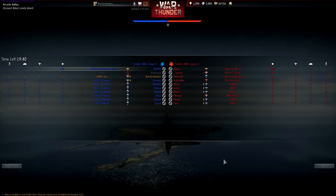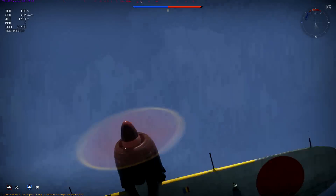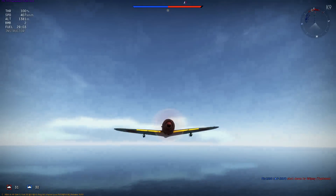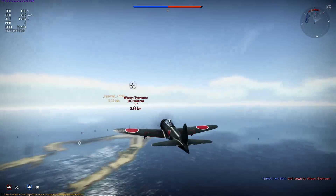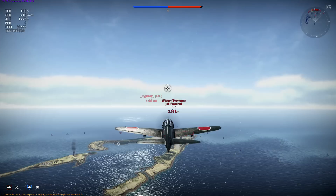So this is the A6M5 Otsu. Take a look at the engine cowling — it's got those nice little features, almost looks like exhaust. I'm no aircraft engineer, but it looks pretty sleek. Looks a little more raw and powerful in the nose than some of the other A6M5s.